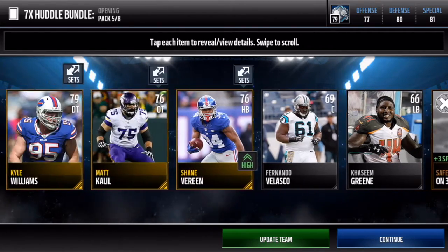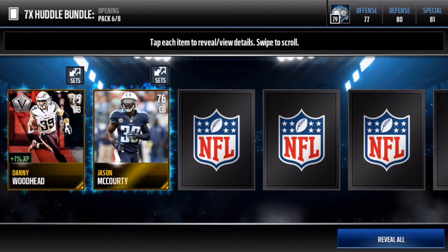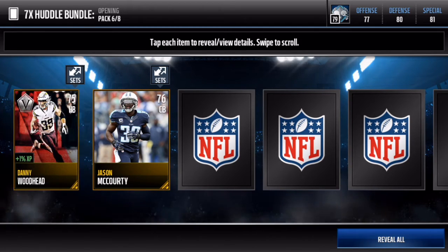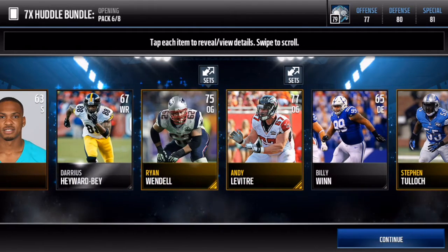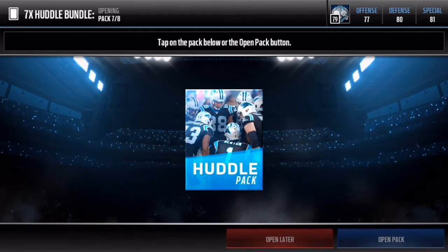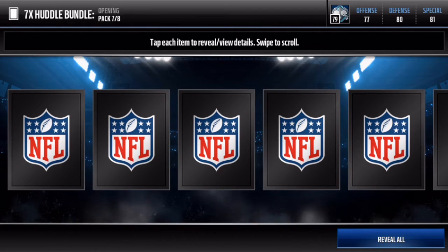We get a game plan collectible — not too bad. We're getting a lot of gold players, which are actually pretty good because you can sell them for a lot right now. We also get another veteran, Danny Woodhead — 86 overall speed. Tip: sell everything you get no matter what it is. Don't put it on a team right now, make sure you sell everything.